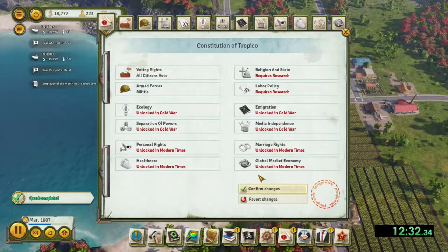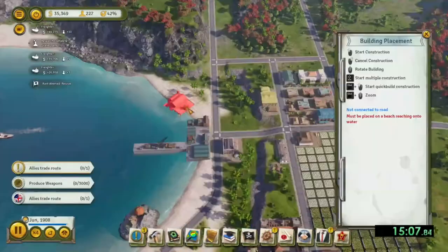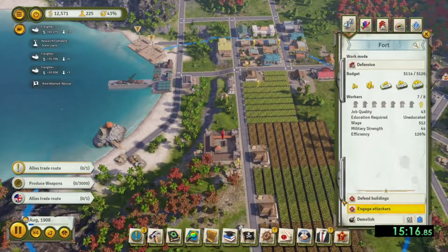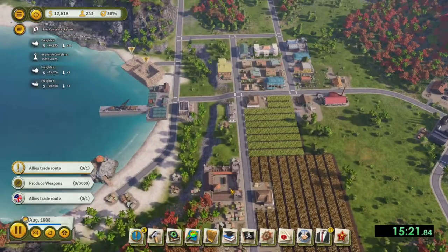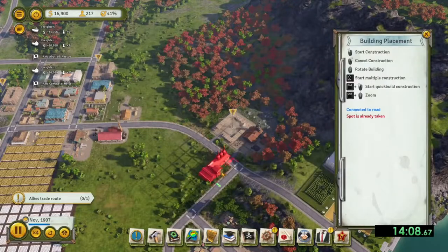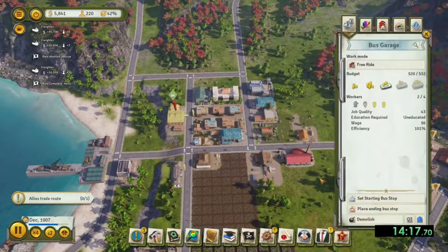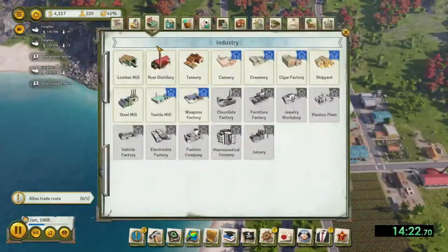In the world war era, get that firehouse and clinic built right away along with the shipyards for boats, as boats in this era bring in a lot of money. Build your fort and barracks close together so that you can use the arsenal bonus from the upgrades of the fort to get increased hit damage when attacking. Get your coal and iron mines built, plus your steel, and the steel trade route as quick as possible, as there is an embargo going on and you will rarely see trading boats until you release that embargo.